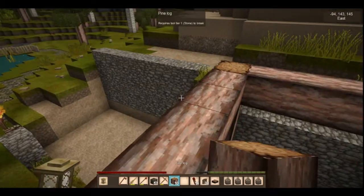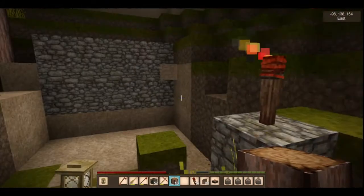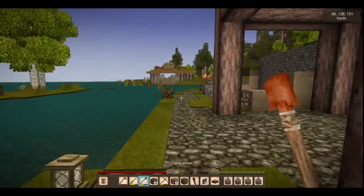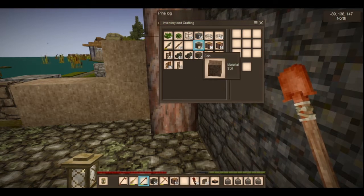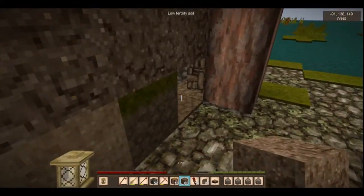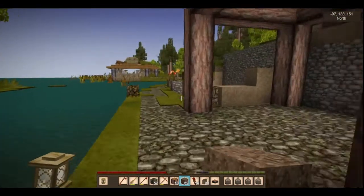The houses want to look worn down - I want them to look like they're in use every day and have been in use for many a year. Let me get down without hurting myself. Gravity blocks sometimes is not a good thing. I'm going to pick up these ones from inside and use the cob I've got. This should help stick it all together because I want an actual divide.